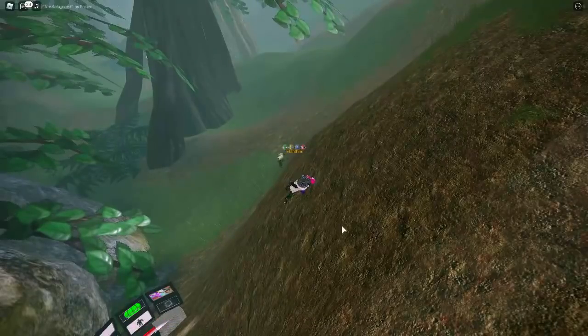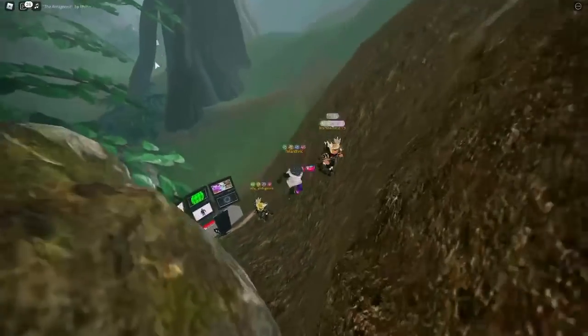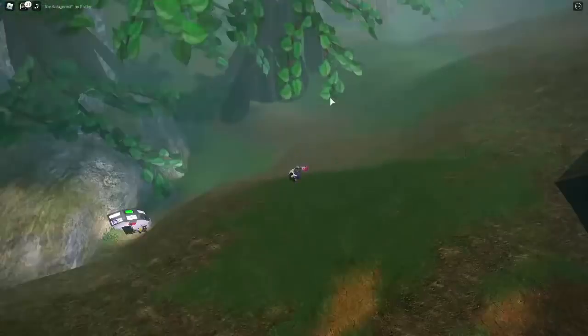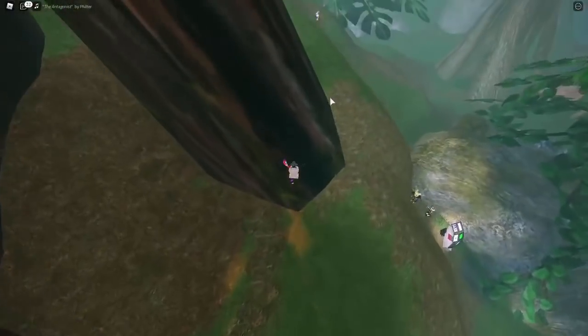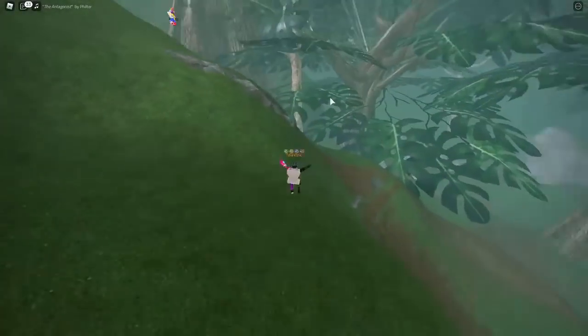We made an entire loop around the map. So all of the secrets were: the tree painting, the chair desk area, the weird stairs, and a few more. There aren't too many, but there are still a pretty good amount of secrets around the map.